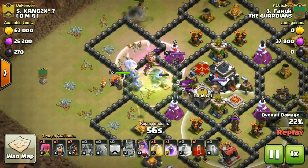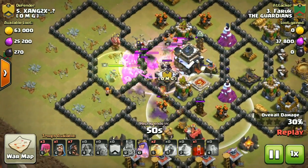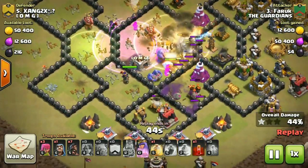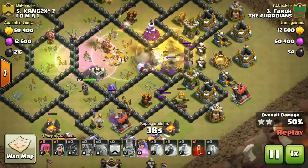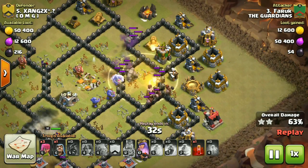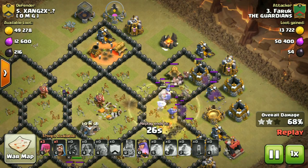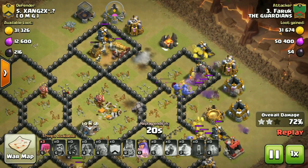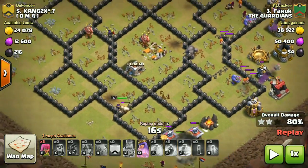The queen creates some problem over here but we hope to take them out. After that the bowlers are snatching the base, skipping through the rocks. I drop my backend hog riders — done with the defenses. The golems are tanking through defense after defense. Then I drop the rage spell to distract the cannon and the mortar, and it's already distracting.